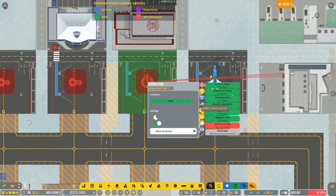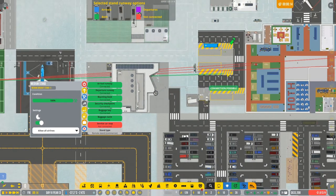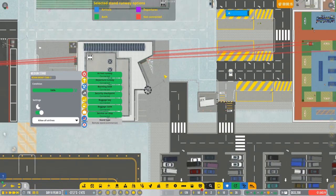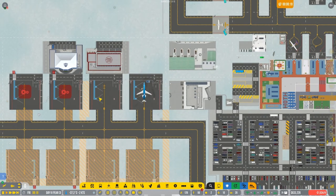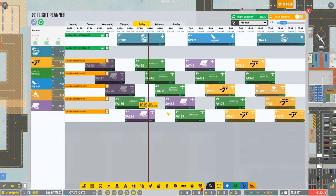We're gonna connect the service car stop right in here. Perfect, everything is connected. We have everything. This is the remote stand. We're gonna open it — this means it's functioning. Now we're gonna just press F to go to our plan. As you can see we have the new stand available.